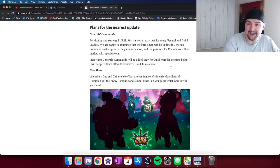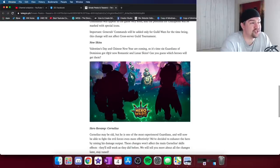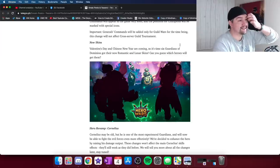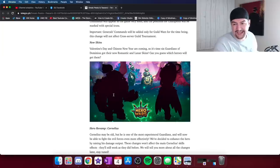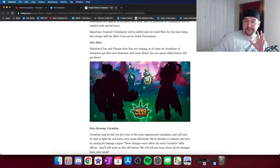I'd love to see more quality-of-life changes like this, such as max-level testing. We have new skins: Valentine's Day and Chinese New Year — romantic skins and lunar skins are coming. Six guardians are getting skins — I believe it's three getting romantic and three getting lunar. If I had to guess, I'd say Anvari is getting the romantic skin because the last skin he got was the winter skin, and it seems like a nice contrast — similar to how Martha got a winter skin and then a solar skin.